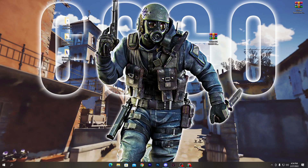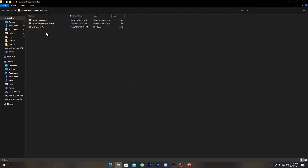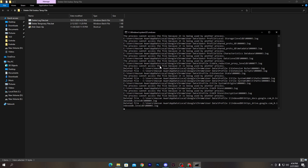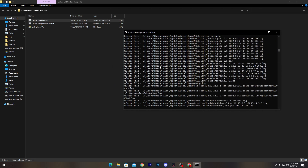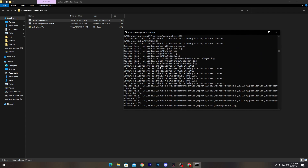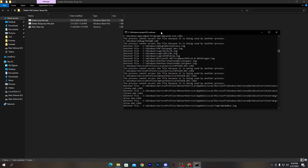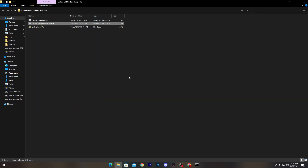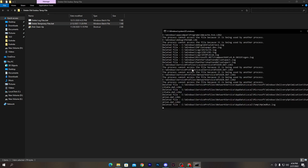Close the first folder and open the second folder: 'Delete All Useless Temporary Files.' Double-click the 'Delete Log File' batch file — it will take some time to delete all temporary and old files from your Windows and game files. Keep it running in the background and move to the next file, 'Delete Temporary Files.' Double-click it, it runs quickly — press any key from your keyboard when prompted.